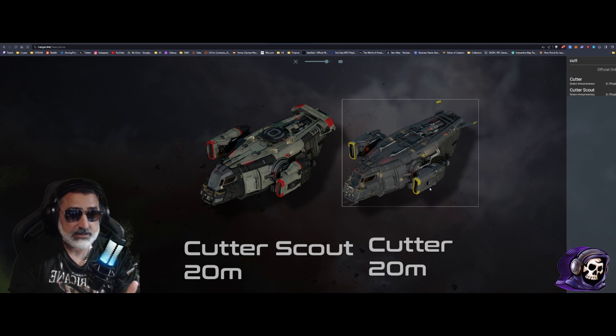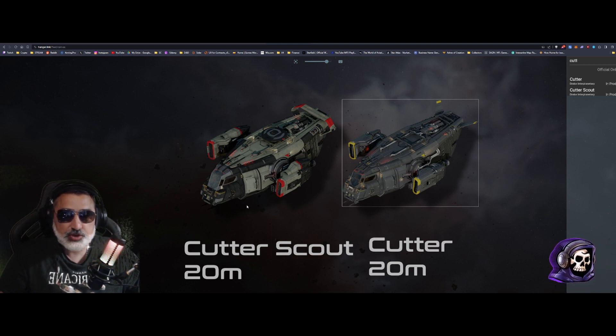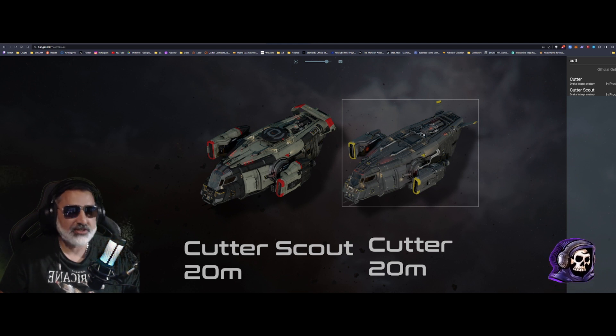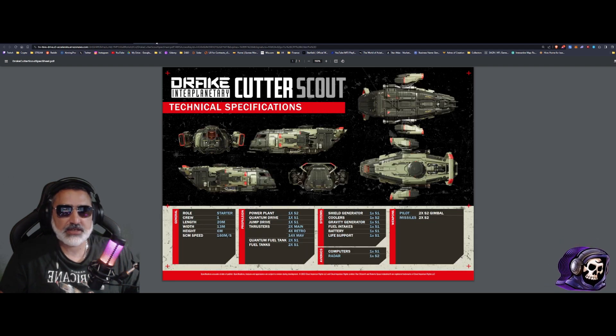Does that translate to any performance improvements? I don't know — I'd love for people who have both ships to let me know in the comments. The main aesthetic differences my eyes can detect are: the thruster configuration, the spoiler, and the radar dish on top. Then there's the paint — the Cutter's default yellow trim, which I'm not a fan of, versus the Scout's much sexier red trim with black parts.